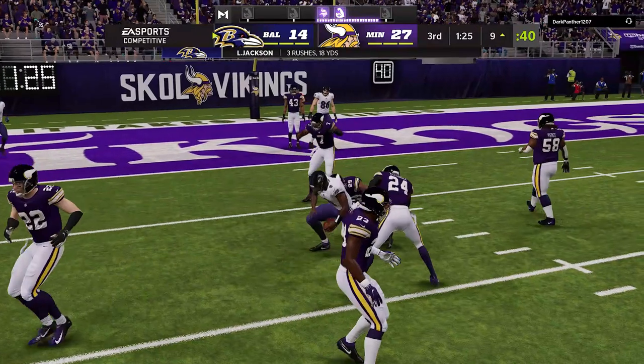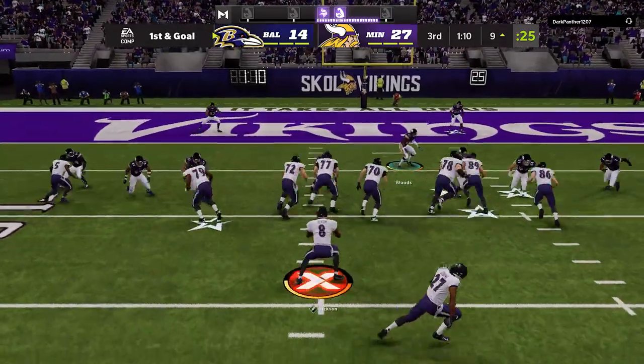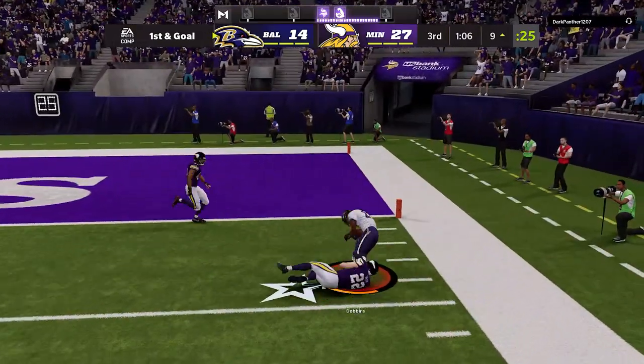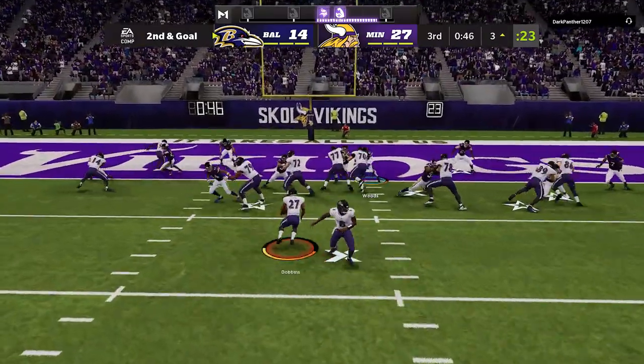We keep running that hurry-up — we have to score fast. I can't let my opponent squeeze the air out of the ball, so scoring quickly is even more important than just scoring. We hit the toss play one more time — Harrison Smith has been a nightmare to run past — then we call an inside run and punch it in without getting touched.